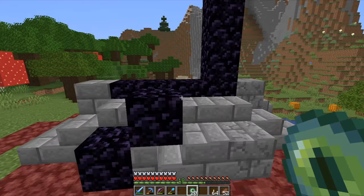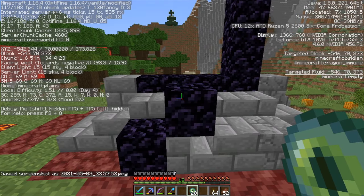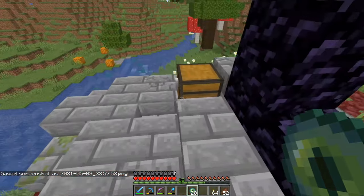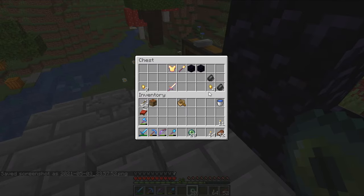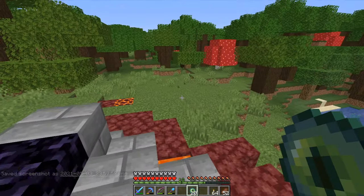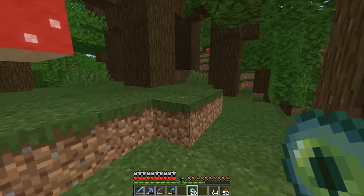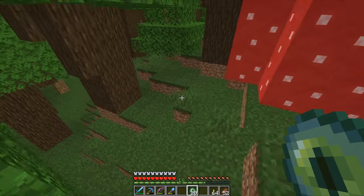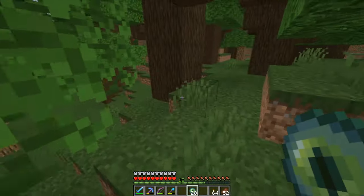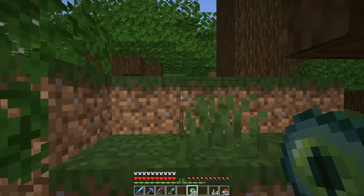This broken portal is really close to my base, so I'll take a screenshot of the coordinates. There's a chest here — just Smite 4, so I'll leave it. The Eye of Ender shows the way to your nearest stronghold, and there are many strongholds in the world but it will always show the nearest one.